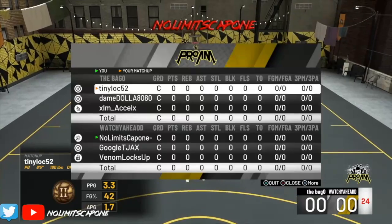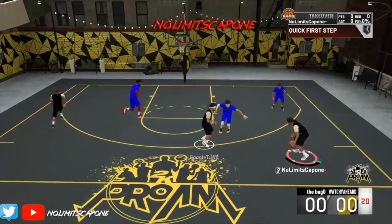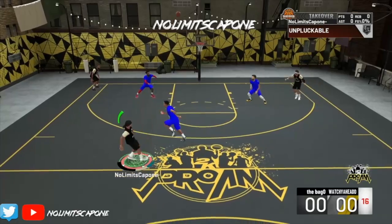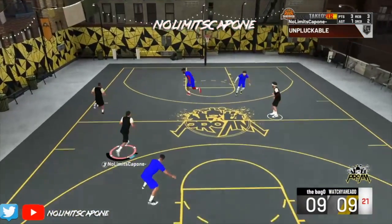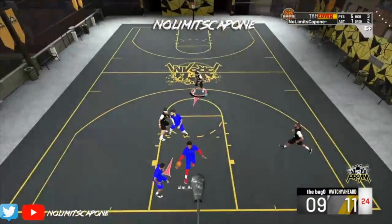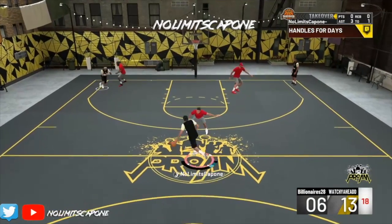Starting off, number one is LaMarcus Aldridge. According to NBA 2K Labs, LaMarcus Aldridge is one of the best jump shots in the game right now. I'm not surprised because it's always been one of the best jump shots in 2K, period. That's one of my favorite jump shots — I was using that before but I found something better. If you haven't tried LA, try LA, man.